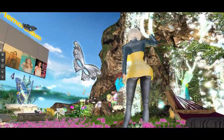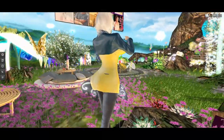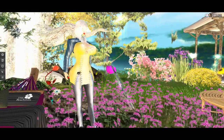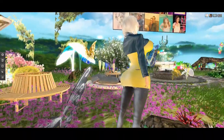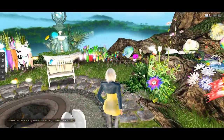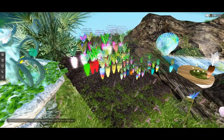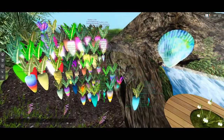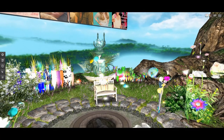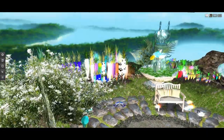I wanted to do a video of this garden before I take it apart, so let's take a little look at what it looks like in normal view. I'm going to have to deep trim wherever I'm going, so I'm going to have to move everything out and figure out what I need to get rid of or kill. I'm moving to a different sim because right now there are just too many active scripts.